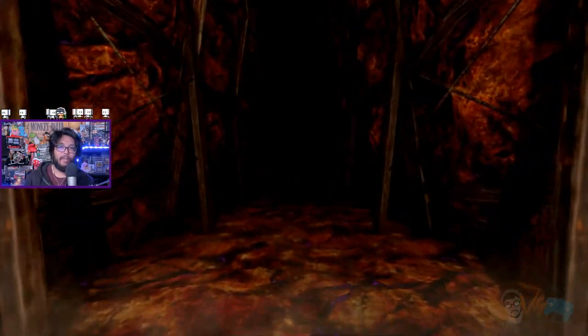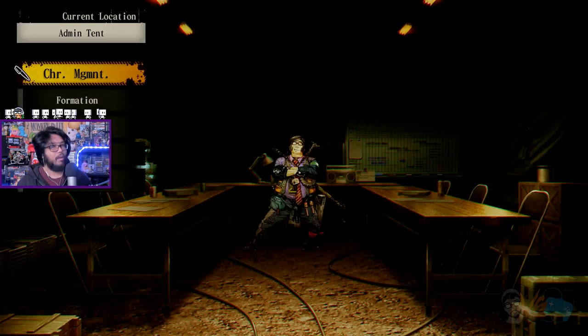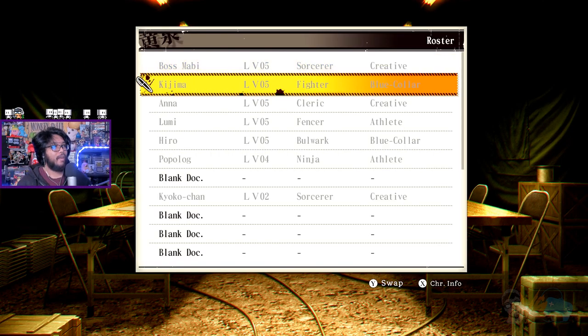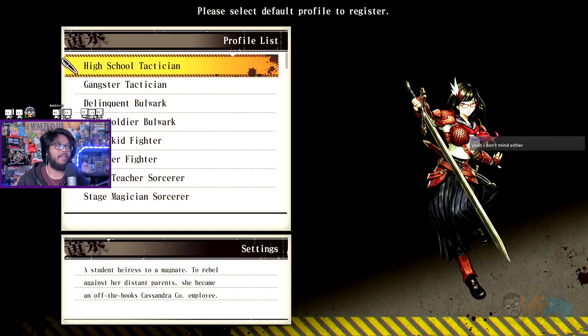In the other games, was there a difficulty setting? Because I don't really mind not having one — I always like playing at the intended difficulty anyway. So we're gonna go to character management — let me show you. Check this out, you can go to character management, you can add a new character. I'm just gonna make a new class just because. So these are the different types of characters in the game.